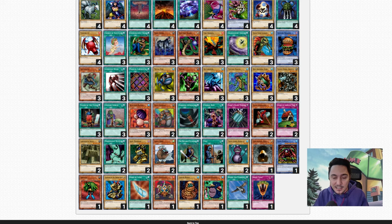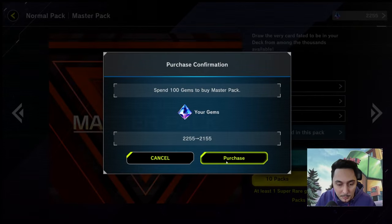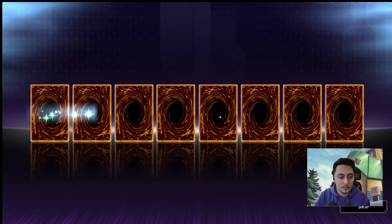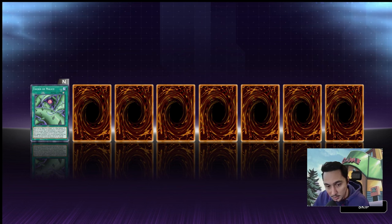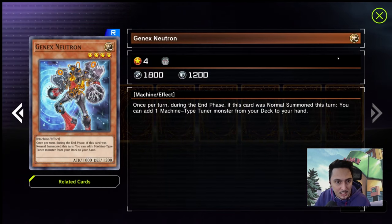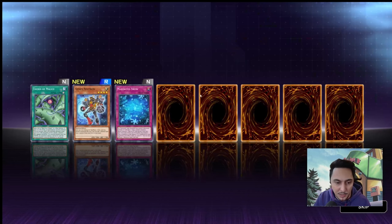We still have two master packs to pull from — anything from those master packs can change the way this deck is built drastically. Let's get to the master packs. We have two master pack pulls to do. We have a super rare — let's see what we get. Starting from left to right we don't know which ones are super rare. We've got Thorn of Malice, equipped only to Black Rose Dragon or a plant monster — maybe we could work with it.